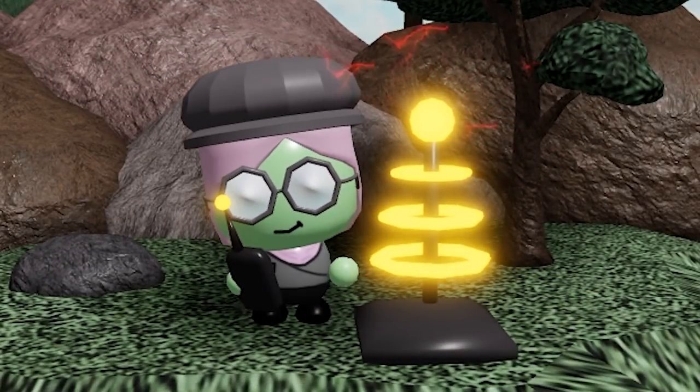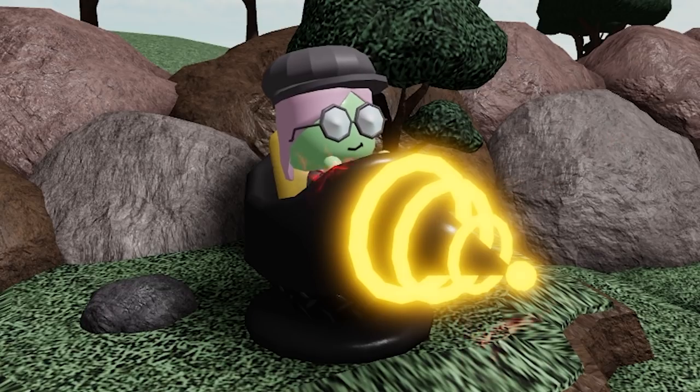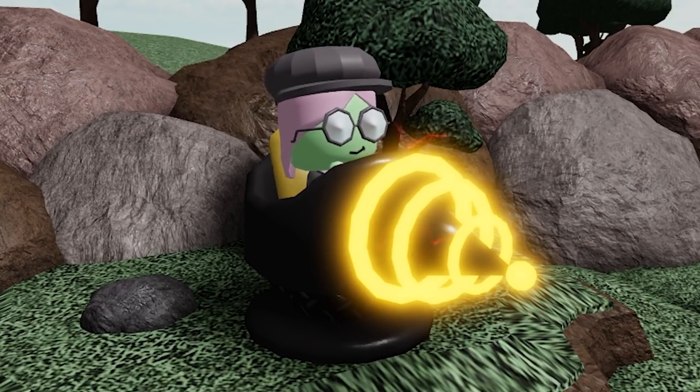At level 3 we got the little machine that scientists get at level 3. Once again a lot of yellow — the cute head still remains and we got some red particles around the yellow to give the feeling of electricity going inside. Level 4 is really cool: the machine changes color to a more black or very dark grey, and the beam turns yellow, which I love.